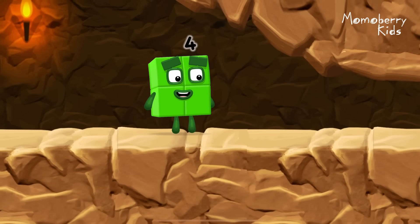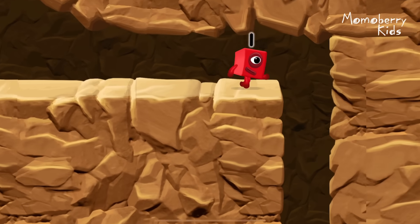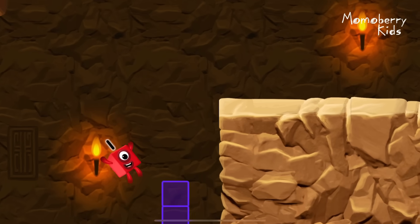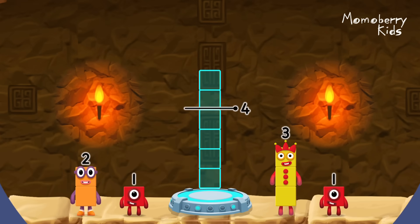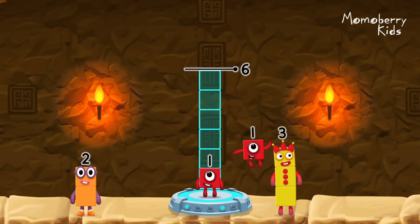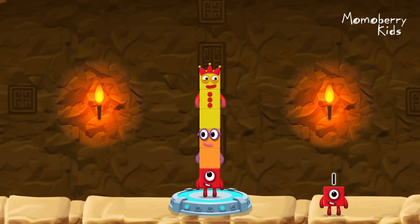I'm not so sure four is going to fit through there. Three — you made it! Add number blocks to make six. One, one, one, two, three — that's right! One plus two plus three equals six.